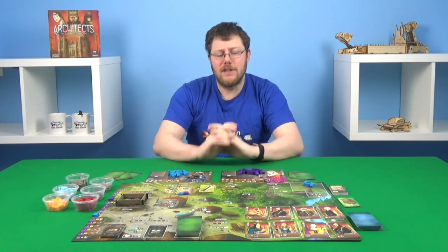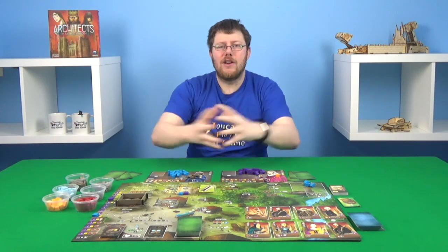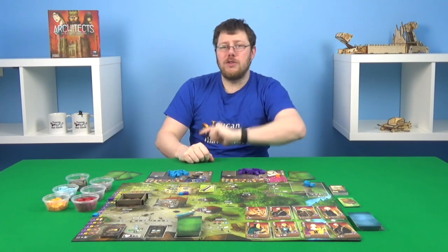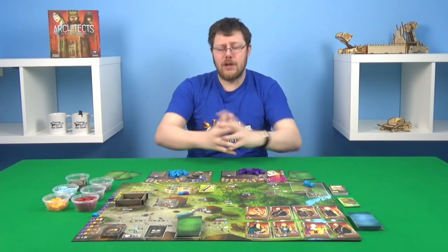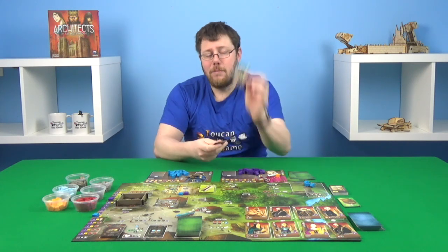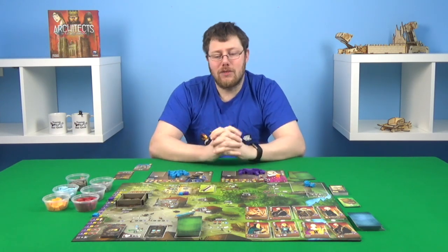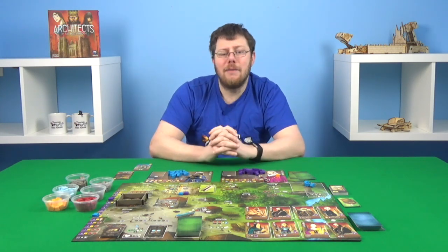So we're all set up, but what are you actually trying to do? Well, in Architects of the West Kingdom, the king has just taken over a new area of land and is wanting to build it up. You're all the architects hired by the king to do this, and you want to be the one who impresses the king most. This all equates to a race for victory points. The main ways to get them are to build buildings and to work on the cathedral to increase the church's reputation. You can also get points for your virtue, resources, and lots of different ways.